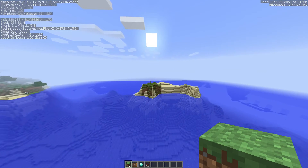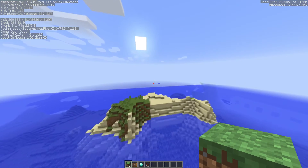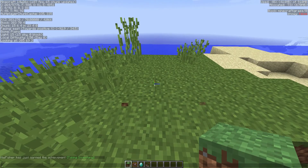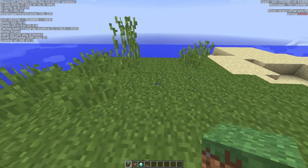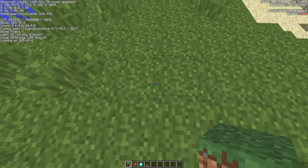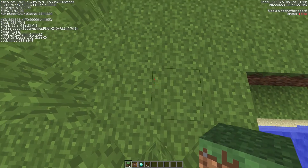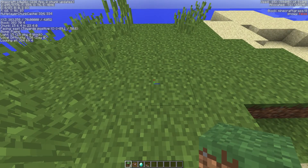Basically what you do is you push F3, and you guys see that there's something up there — I don't know if you'll be able to see my mouse — but here, chunk 15, 6, 4. See that 15? I walk forwards and it goes to zero, and then I walk back and it goes to 15. So that there means it's on the edge of a chunk, because there's 16 blocks in a chunk.